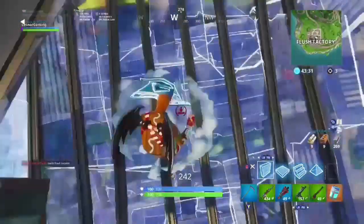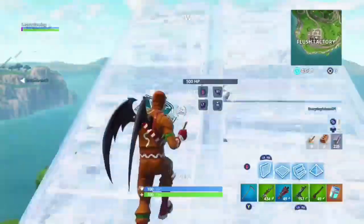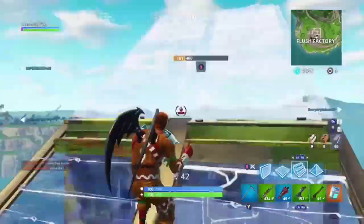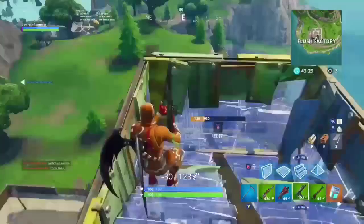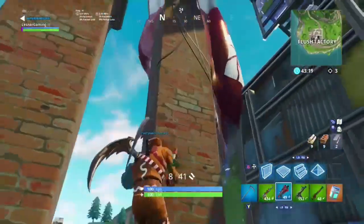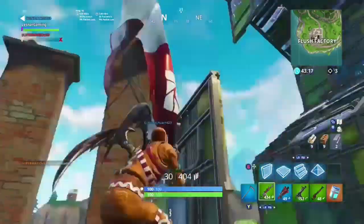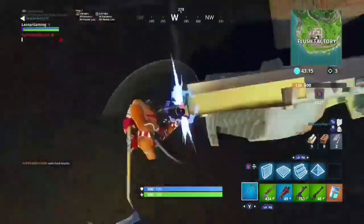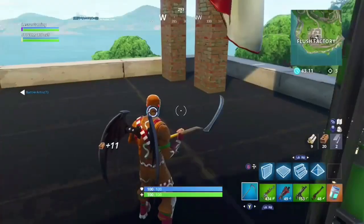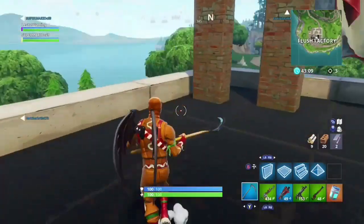Materials on spawn island are okay — I never seem to run out and I just played a full playground match, so you should be fine. I do suggest opening two or three llamas before you go there because ammo will become a problem if you're fighting. If you're just exploring, explore to your heart's content and just have fun.